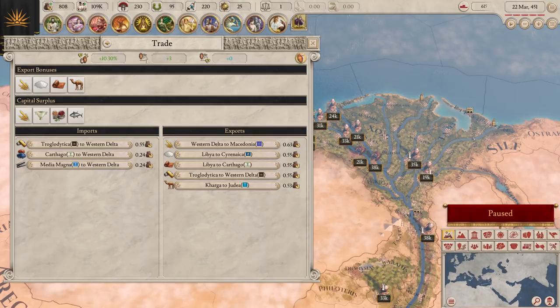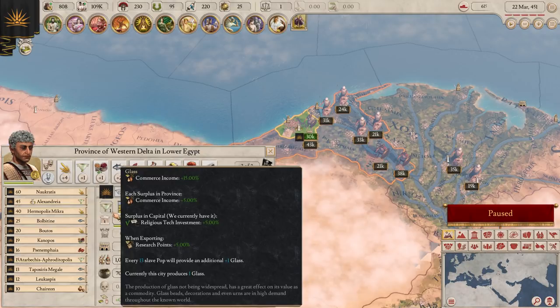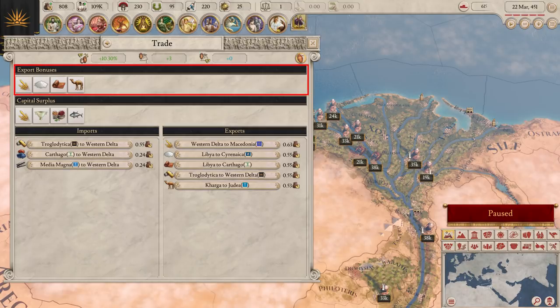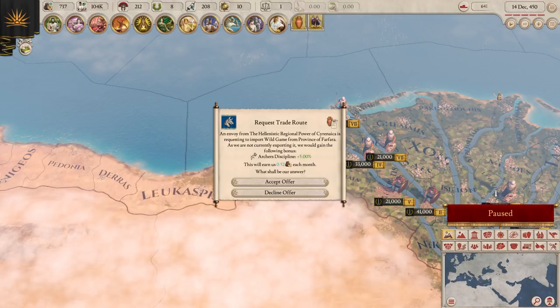For special bonuses and to train specialized troops, you'll need trade goods. Every city produces a trade good, and for every 15 slaves in a city, you get an additional copy of that good. Having a surplus of a good gives several options. The first is to just keep it — each additional copy gives a stacking bonus. If the surplus is in your capital province, you'll get an empire-wide bonus. If you want the benefits of a trade good that a province doesn't have, you can import the good from another province or even from another country. If you export goods to other countries, you get an export bonus. Whenever trading goods, you also get some commerce income.